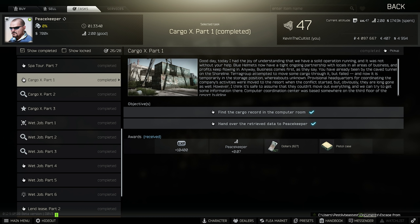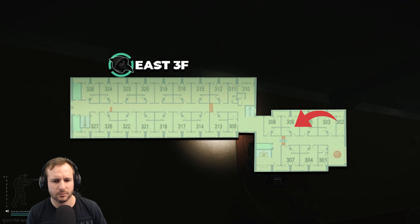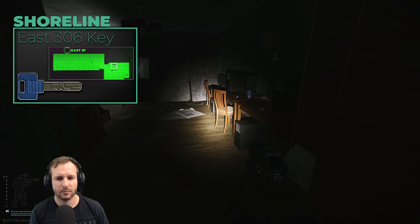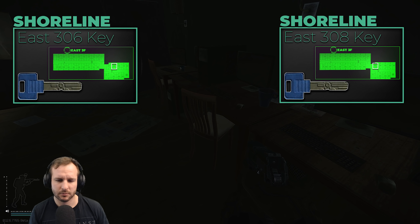Cargo X Part One: go into east wing 306 and on the chair as soon as you enter you'll be able to pick up the item and survive and extract the raid. You do need the key to get into this room — the east 308 key also lets you in. You'll need this key for a Skier task as well, so it's better to pick one up when you can. There are also four computers you need to make money off. Survive and extract the raid and hand it in.